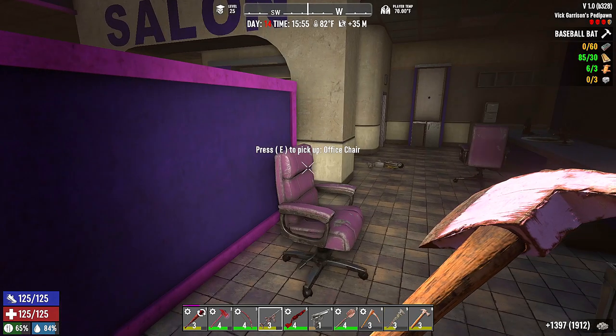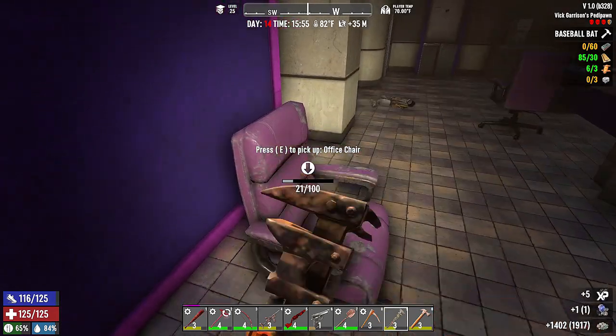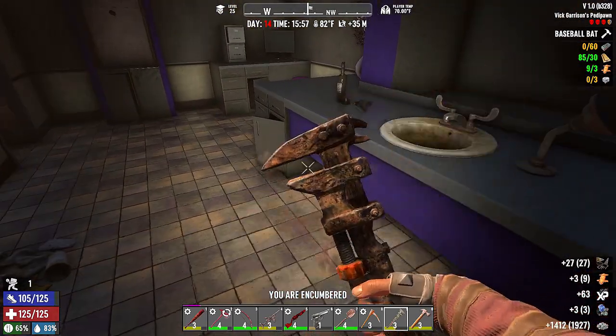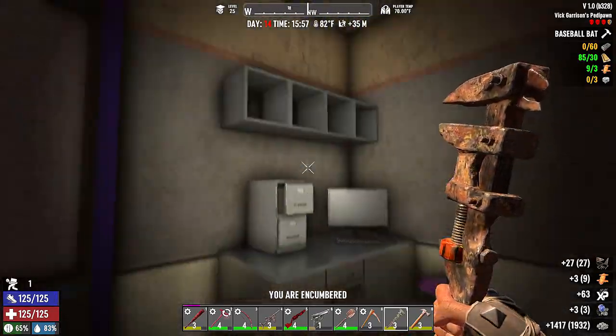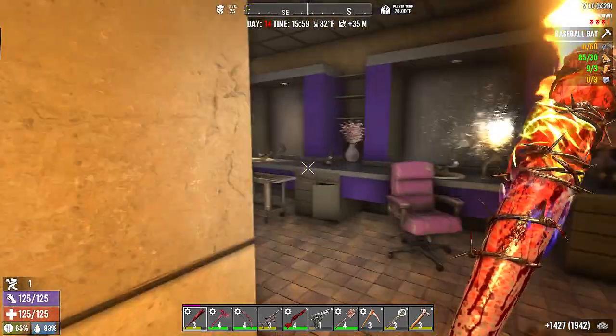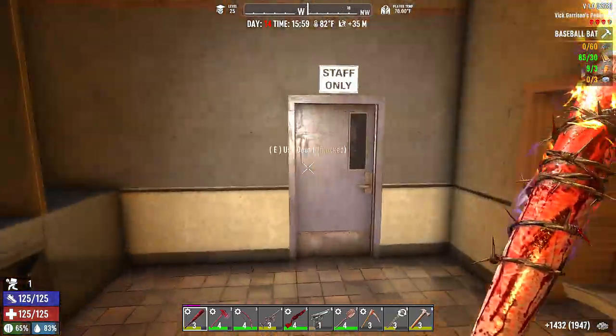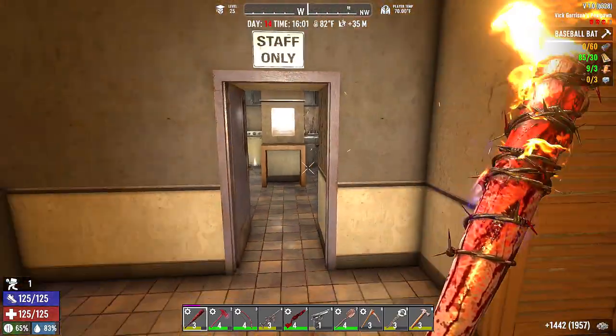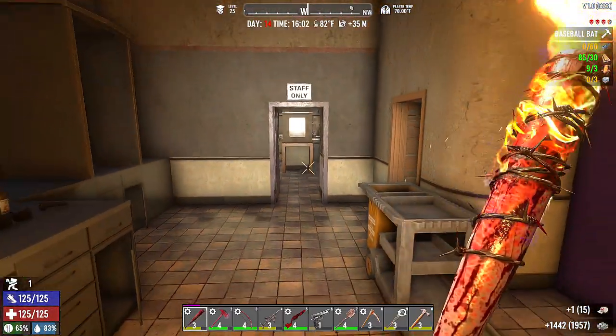Here's my wrench — we'll just take these apart for the mechanical parts. And of course I'm encumbered. This is not giving us as much cloth as I expected. Who is back here losing their minds? Too many people, that's who.